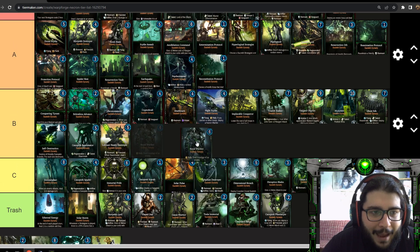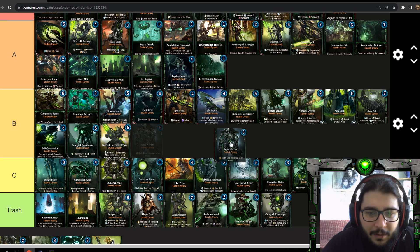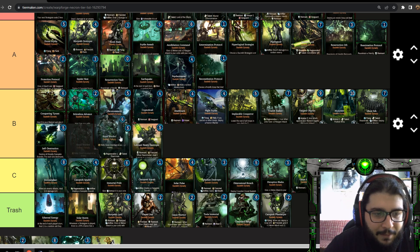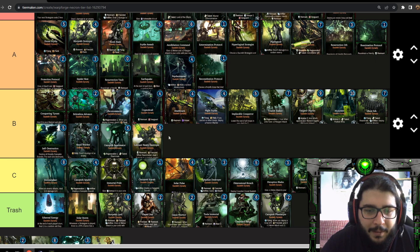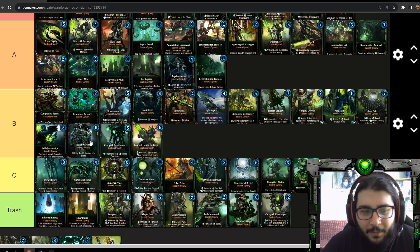Royal Warden is basically what Command Barge used to be — it deals three damage as a rally, which at least gives it a nice ability. It could be a B tier unit and is better than Locust Heavy Destroyer because of that rally. But you have much better units for the same energy, like Skorpekh Destroyer — it's easily replaceable. It's literally the same card as Command Barge but with one ability added, so I have no idea what they were thinking when they designed the Barge.